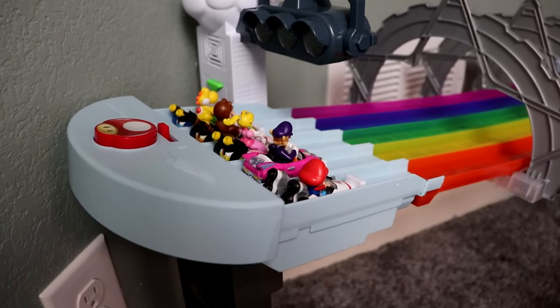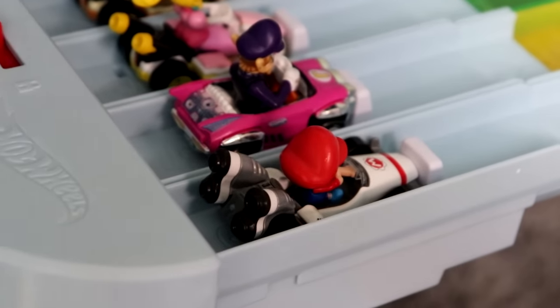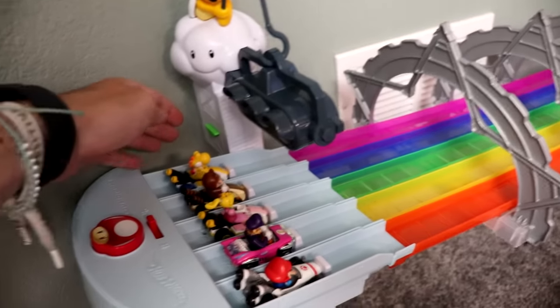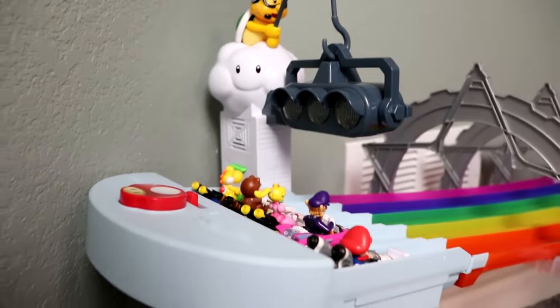We've got our starting lineup for the first race. We got lap one with Baby Mario, Waluigi, Peach, Tanooki Mario, and Yellow Yoshi. I won't be pushing this button to start every race, but for the very beginning might as well — they'll go on the green.